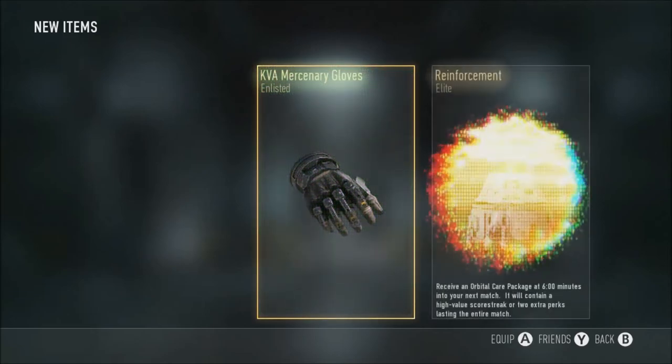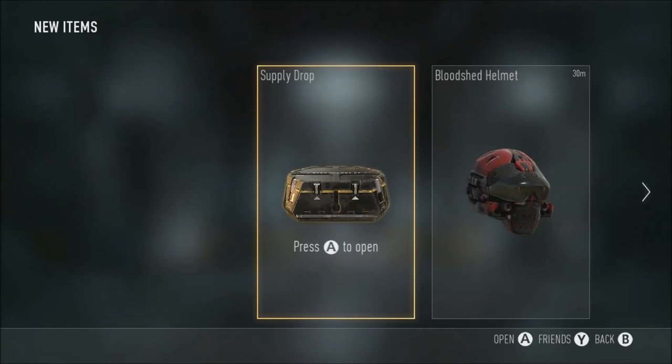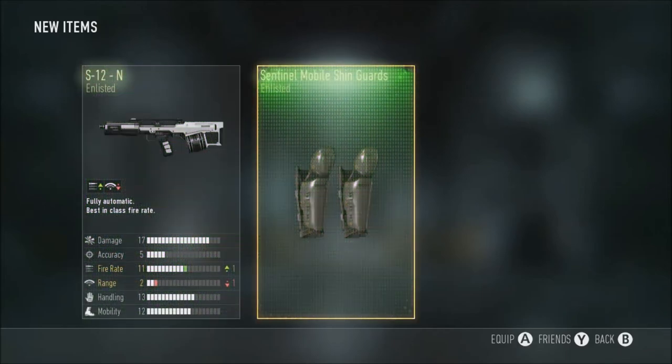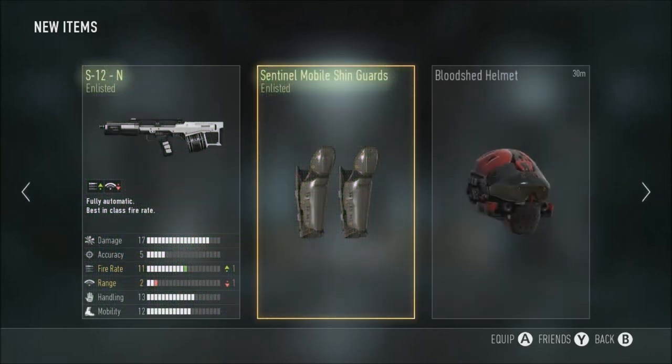Singular supply drop - master gloves, elite care package, and that shitty one. Another singular supply drop - prestige 11 I believe - so I'm slowly making my way up, making my way downtown. Just got two enlisted gears and one of them is the S12N.